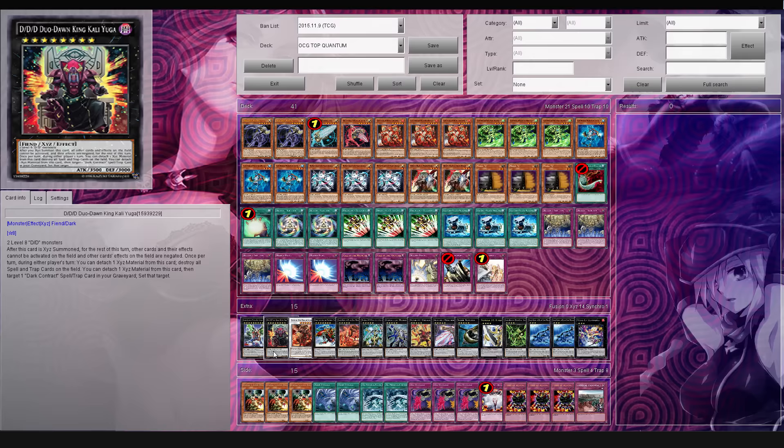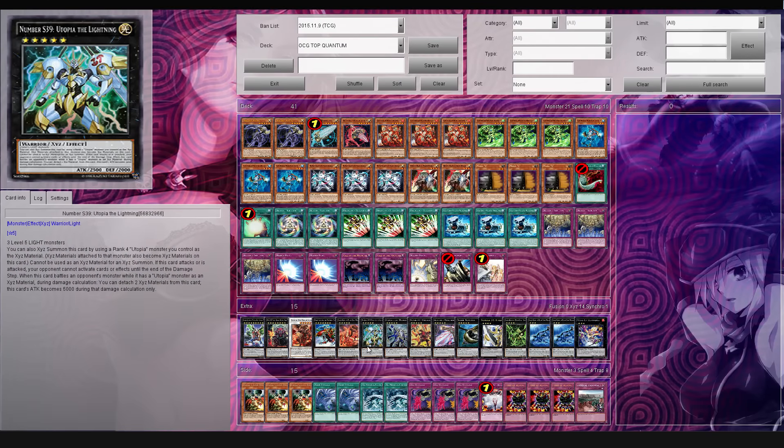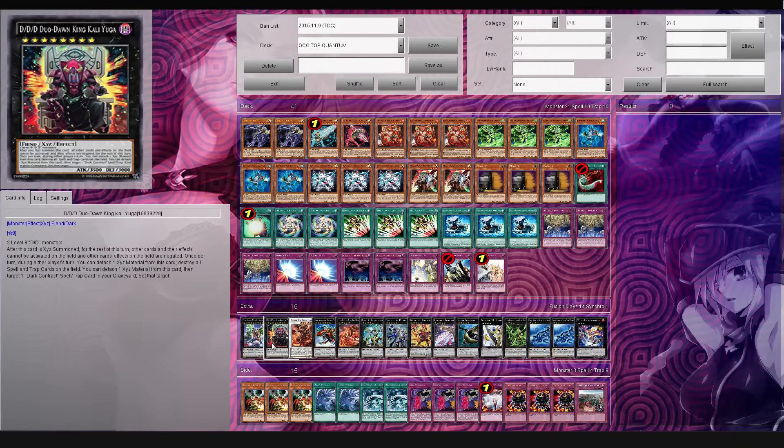So basically you're going to pop your opponent's stuff. And it's just so amazing to summon this guy on your opponent's turn - it really just completely wrecks them. And because you have the artifacts, you have easy access to getting out rank 5 monsters, so you can easily try and make this guy. This guy can basically stun your opponent and blows up the pendulum.